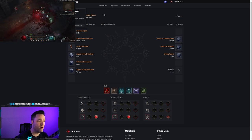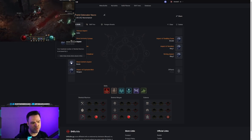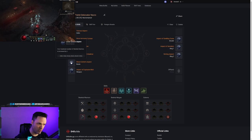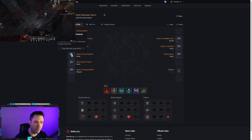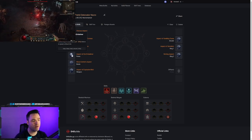We also want to pick up aspects later that increase skeletal mages by two and skeletal warriors by two — not only does that give more damage, it allows us to generate more corpses since both mage types and warrior types contribute to that. The Embalmer aspect gives us a chance to spawn a blood orb when we consume a corpse, which we're doing constantly, giving us a nice way to stay healthy.